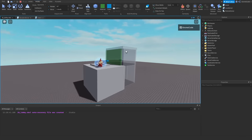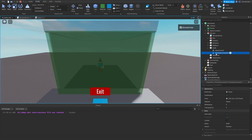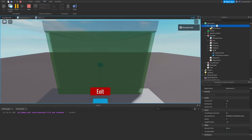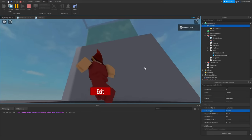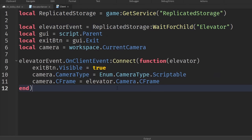Now let's script the exit button. We connect `exitButton.Activated` to a function. First, set `exitButton.Visible = false` immediately so they can't press it multiple times. Then set the camera type back to Custom, and reset `camera.CameraSubject` to `player.Character.Humanoid` just in case. We need a local player variable: `local player = game.Players.LocalPlayer`.